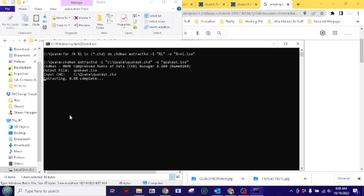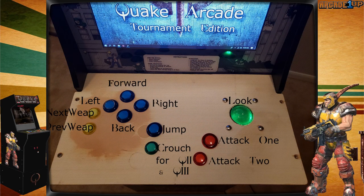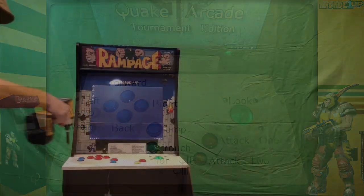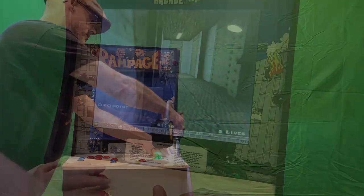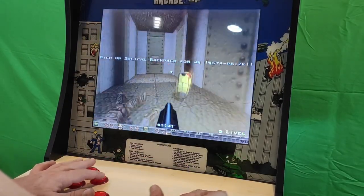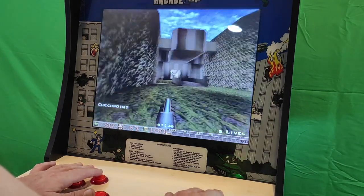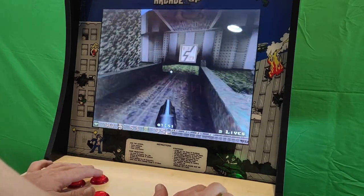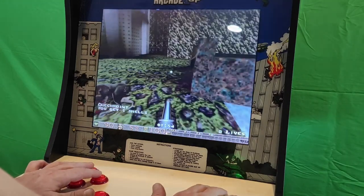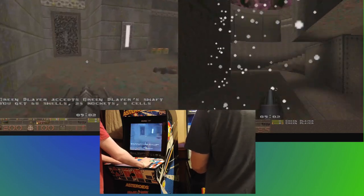Watch the video up top if you're curious about the process I went through to accomplish this. As soon as I learned that the arcade version of Quake could be pirated, I set about modifying an arcade one-up so that it could run the game. In that video I show off the single player version, which is almost identical to the PC version. However, the arcade version awards you with in-game prizes and makes the game more challenging by timing out your health bar, requiring you to collect health to counteract the effect.